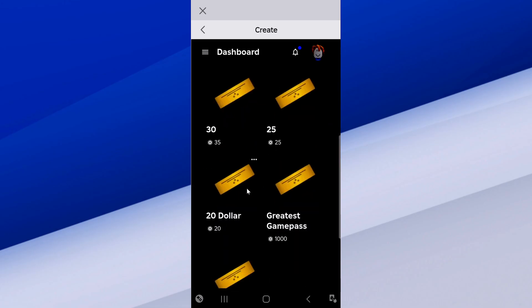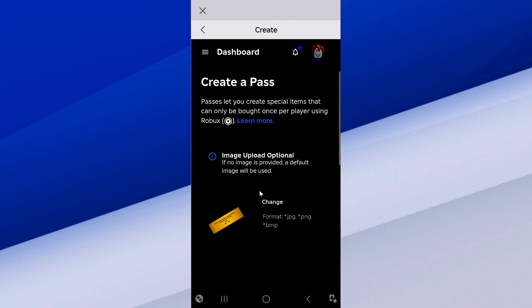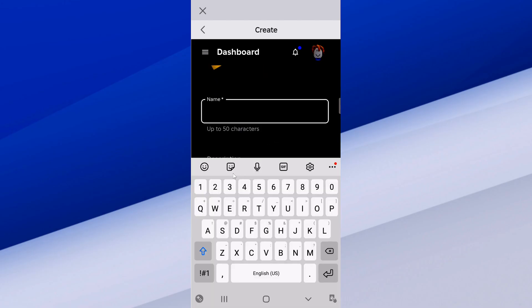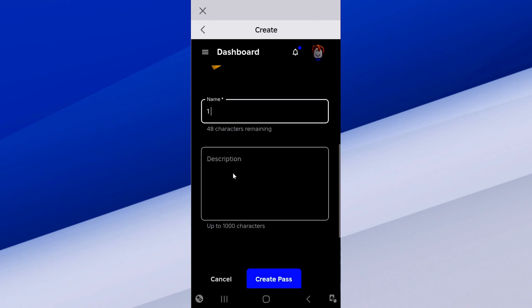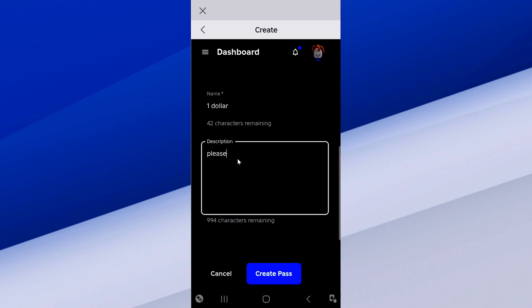Then go to Passes and select Passes. You can see all my Game Passes under here. Let's go to Create a Pass. Now you have the option to upload an image if you want. But I'm going to go to Name and name this one $1 — you can name it whatever you want. And then for Description, put Please Donate or whatever. And then we can go to Create Pass.